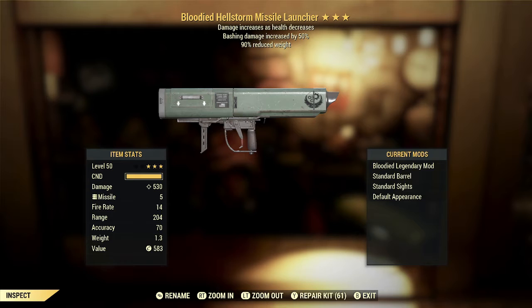So that's a great first star. The bashing damage increased by 50% unfortunately is definitely not the effect I would want to see on this weapon. Bashing damage in this game is just very low, and even with perks you can get it up to something somewhat decent, but it's just never going to be really good unless it's on a minigun with the Shredder mod. The 90% reduced weight, on the other hand, is great on a weapon like this because most people are not going to be running around with a Hellstorm or a regular missile launcher as their standard farming weapon.